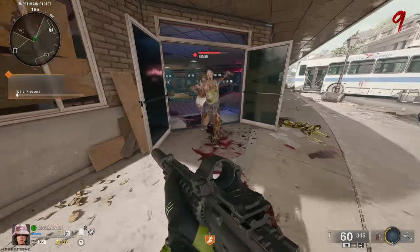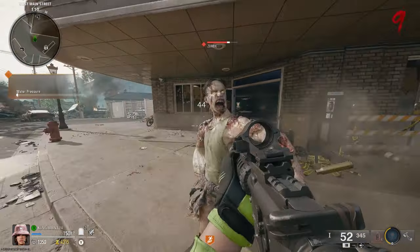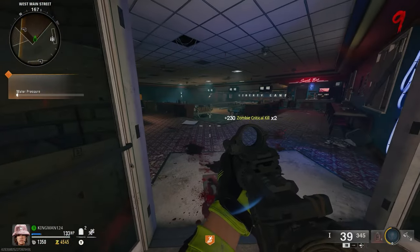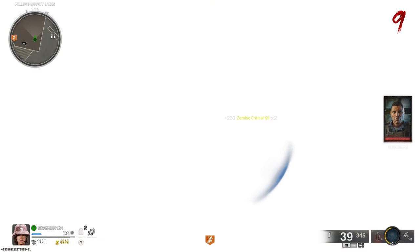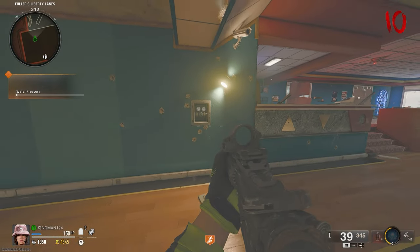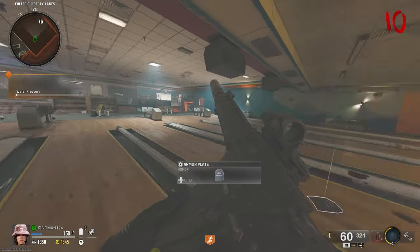I recommend having only a couple of zombies with you, because if you have too many it can actually ruin the glitch — this is all about timing. As you see that white screen, you have to run back to the valve and turn it while you have that white screen. You'll know if you've done it correctly because your vision will be quite white as well.